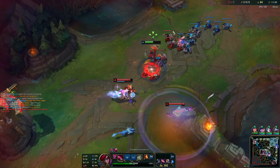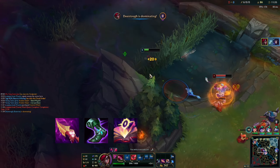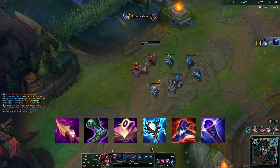For your early item pickup, up to 20 minutes you can consider purchasing Nashor's Tooth, Sorcerer's Shoes, and Magi's Soulstealer. For your full build, after getting Storm Surge, you can continue with Rabadon's Deathcap and Void Staff.